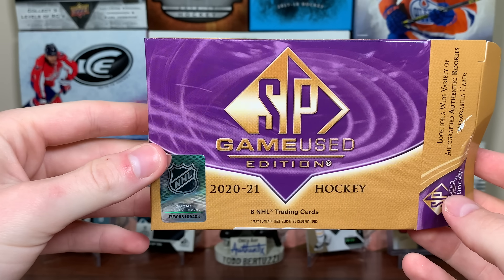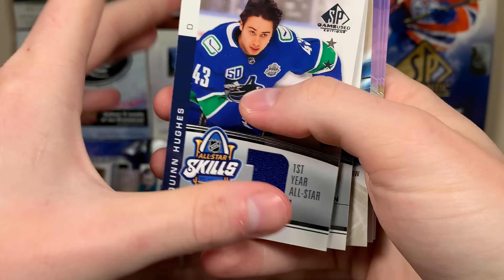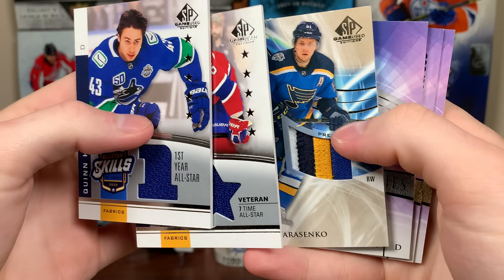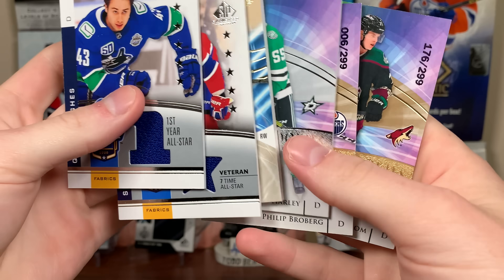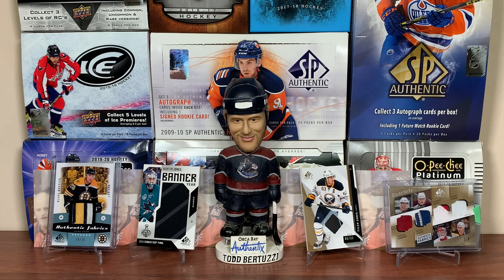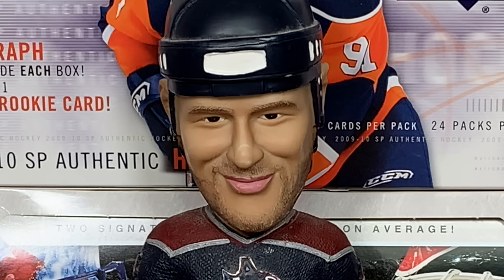So there's two boxes of 2021 SP Game Use. First box was fine — it was slightly above average, we got a patch and an autograph. Second box we just got some basic jersey cards, we got a patch that's banged up, and we got some base rookies. So there's SP Game Use. As always, thanks for watching, and I'll see you guys later.